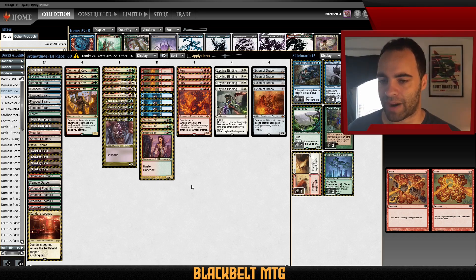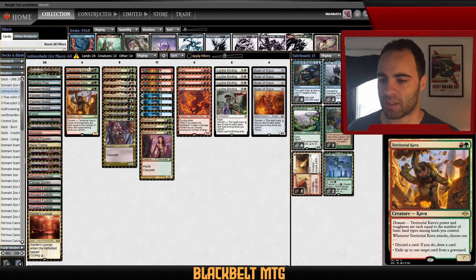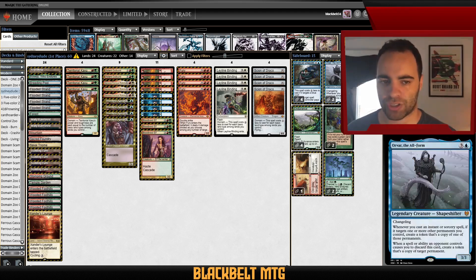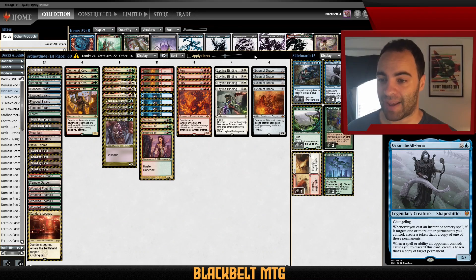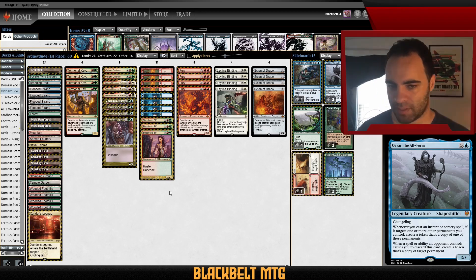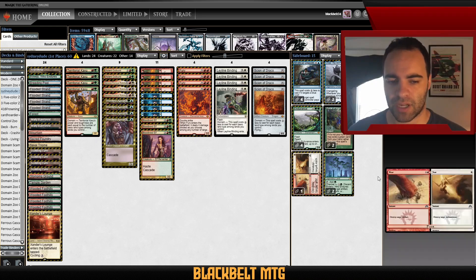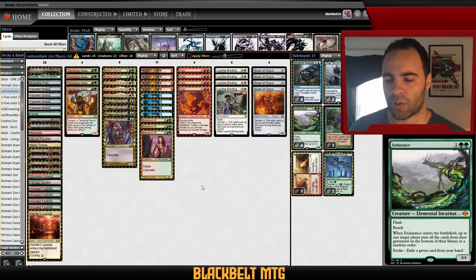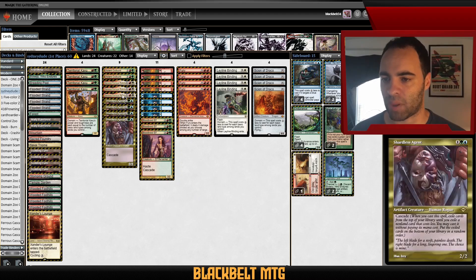The interaction suite includes Fury, Leyline Binding, Fire // Ice for card draw and early threat removal, and Dead // Gone for tempo plays against Ragavan. I'm excited to try this on stream — I've seen players mix Rhinos with Zoo cascade elements, but I haven't seen many just cut Rhinos entirely and have this much success. He finished third in the Modern Challenge after going first in Swiss. The sideboard is a typical cascade sideboard since you can't play cheaper spells. He's got Orvar for the Creativity matchup — this deck may have a slightly worse Creativity matchup without Force of Negation — plus Dispute, artifact hate, and Endurance for graveyard matchups.